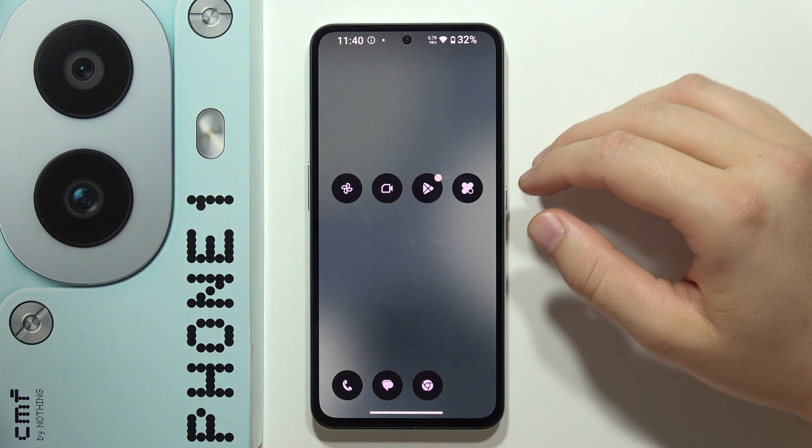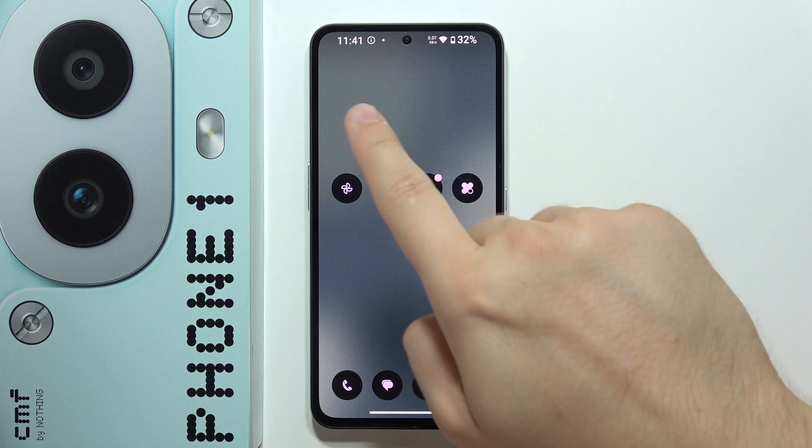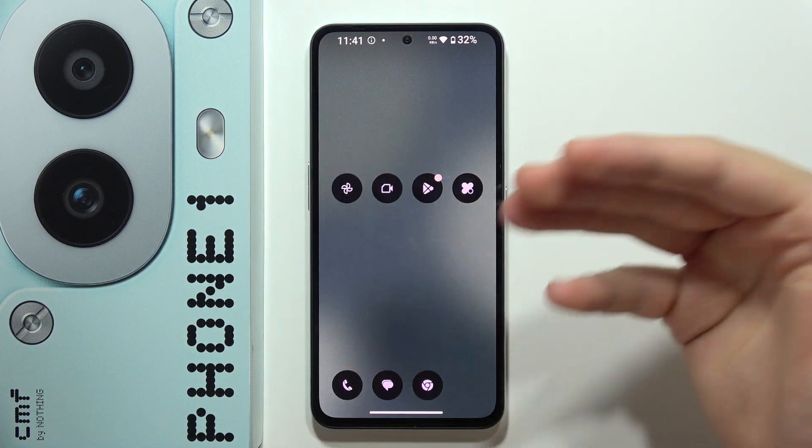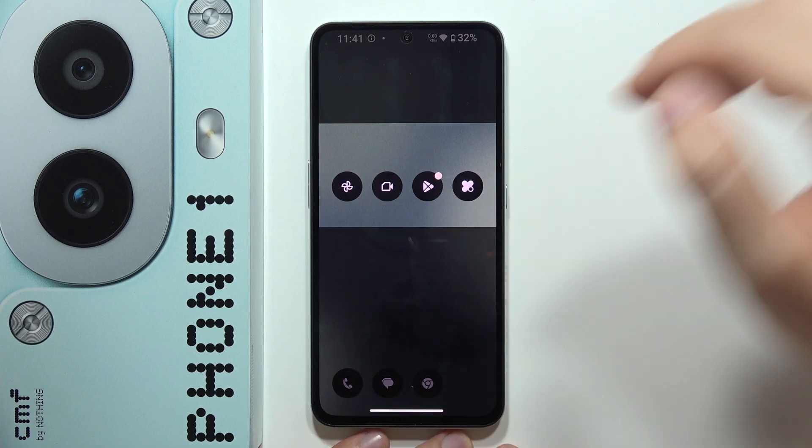Hey, if you want to take a partial screenshot on the CMF 4.1, for sure you can do this. So let's say that I want to capture only this area. I have to use my three fingers, click and hold, and then swipe and release.